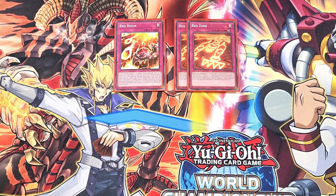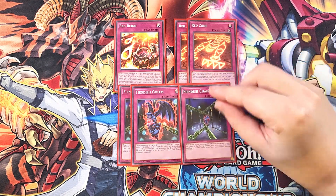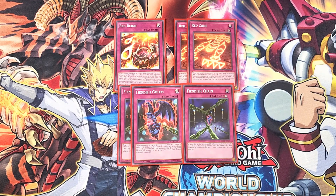We then play two copies of Fiendish Golem, a retrain support card that works with Fiendish Chain. It lets you target a monster on the field with 2000 or more attack and banish it until the end phase of the next turn. If you activated that card while you controlled Red Dragon Archfiend or a Synchro Monster that mentions it, you can set a copy of Fiendish Chain from your deck or graveyard. We also play one copy of Fiendish Chain, a classic card that works like Phantom Knights' Fog Blade — target an effect monster on the field and negate its effects while face-up, and that monster cannot attack.